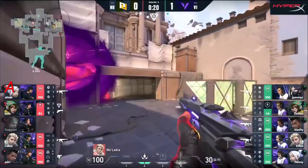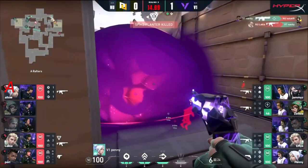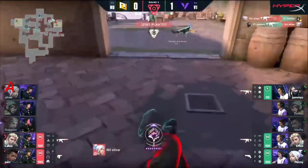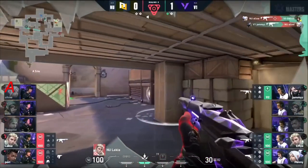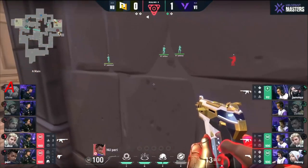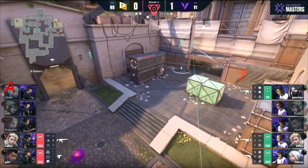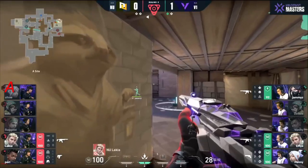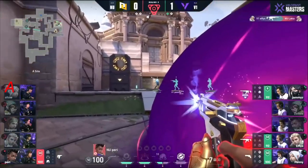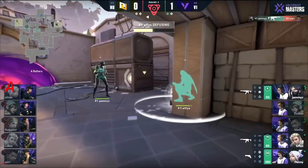Vanity gets the last and the defuse. They have Perry and wine — they're gonna work in through tree onto A. Vanity is the first line of defense with the classic — the Judge. Vanity and the Judge, name a better duo. Lakia looking to get the spike down with 11 seconds left. Allow controls middle of map. Jamies punishes him but the spike goes down. Jamies flank is gonna happen. Dart goes in underneath. They have an idea where one is — a tough post-plant hold.